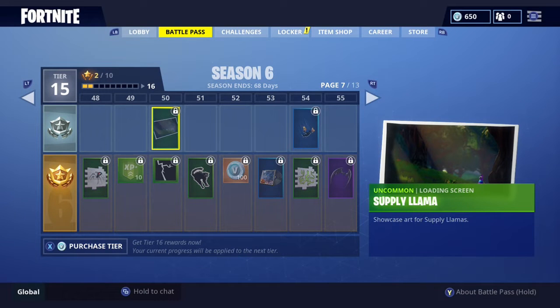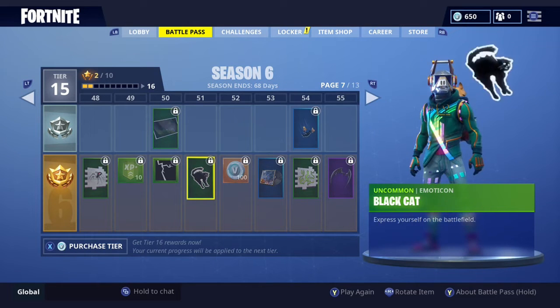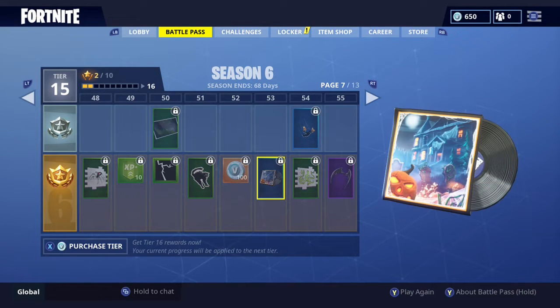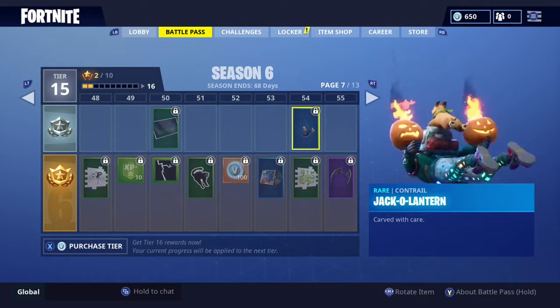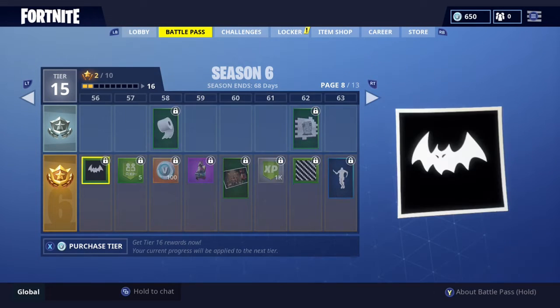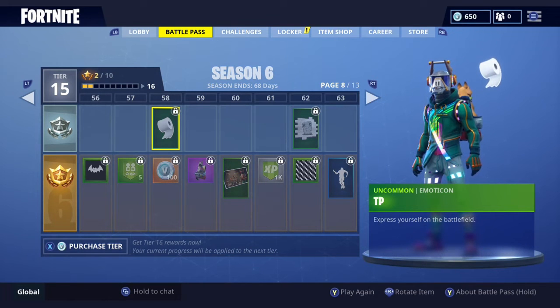The Supply Llama as your wallpaper, and a black cat - good luck or bad luck depending how you see it. You can hear the Halloween music from last year available now as your own profile music. There's a Cactus Maze spray, the Jack-o-Lantern trail so you fall with jack-o-lanterns, and bat wings as part of the vampire set - they look so dark and menacing as your emblem. And if you ever wanted to TP someone, you can use toilet paper as your emote.